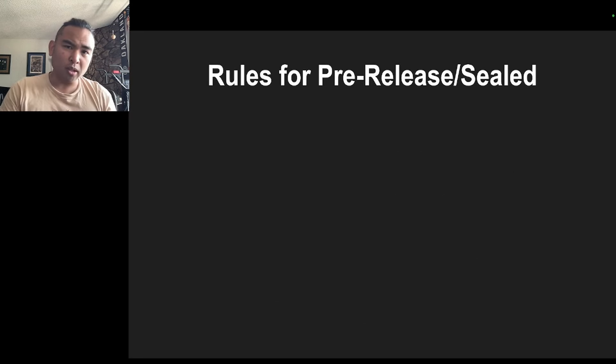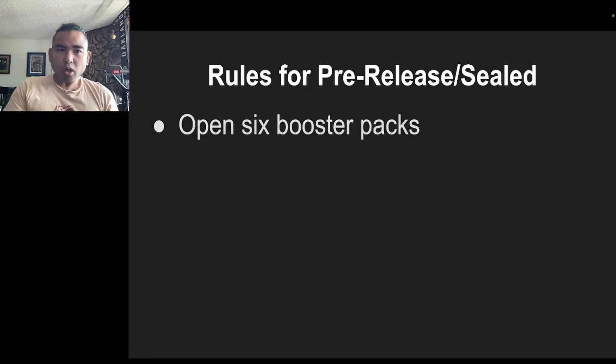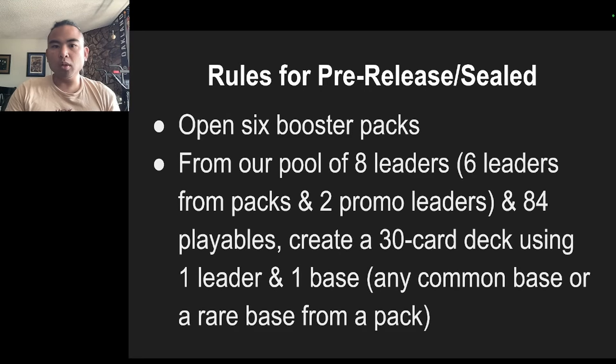So what are the rules for the pre-release? You're going to be given six booster packs. You're going to open all of them up, and you will get a pool — normally it would be six leaders from the packs. However, because it's a pre-release, you will also have access to two promo leaders: Moff Gideon and the Mandalorian. So from that pool of eight leaders and the 84 playables you get from the booster packs, you will create a 30-card deck using one leader and one base. You'll be using common bases for the Shadows pre-release, but if there are rare bases, you are allowed to use those if you draw them from a booster pack.